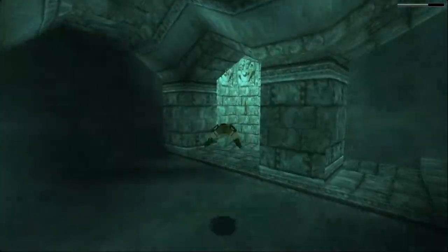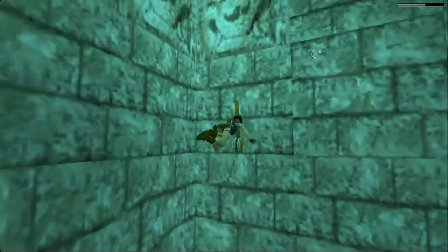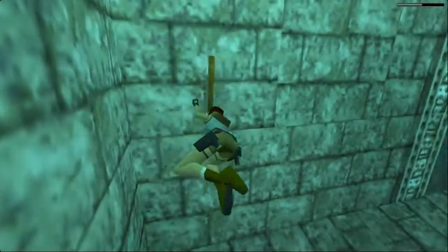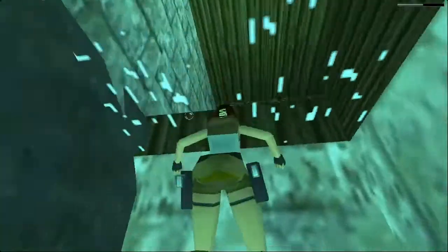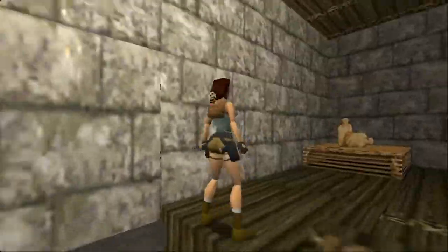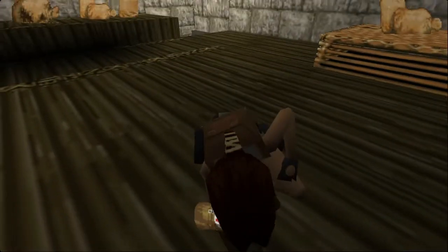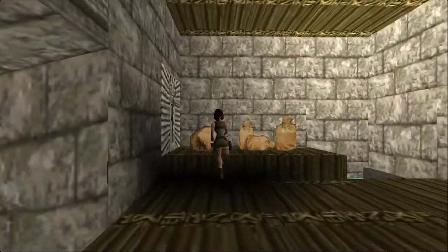Now you just pull that. There you go. And then swim up to the top. And this is secret number two up here. There's just a med kit in this area — unless I might have missed one hidden among the pots probably. But that's the second one.